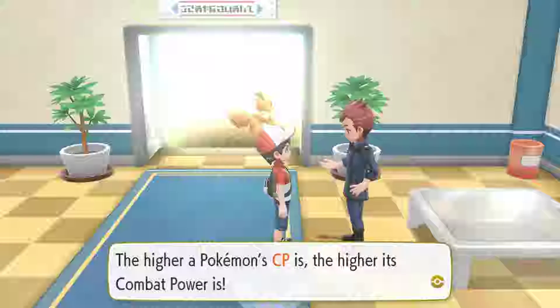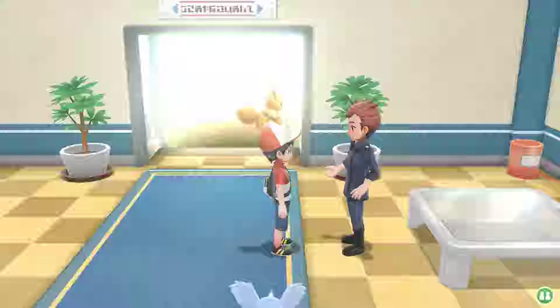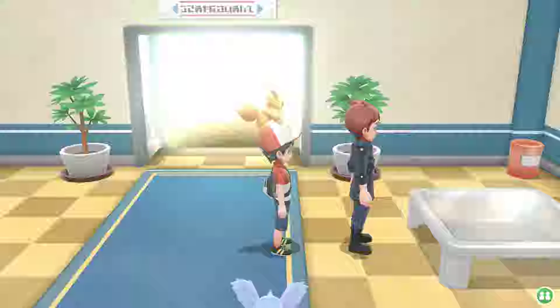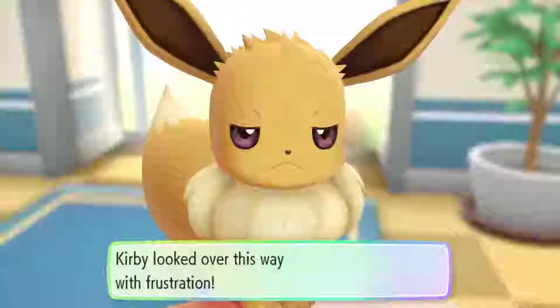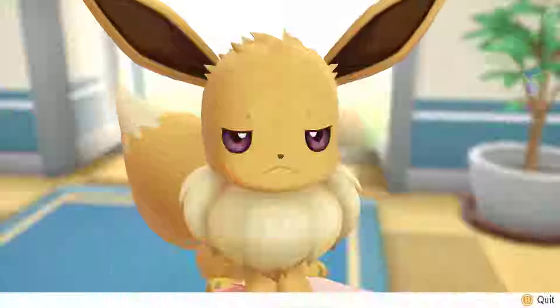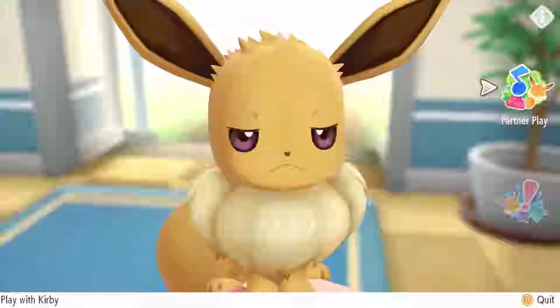This is important — the higher a Pokemon's CP is, the higher its combat power is. Combat power is a value made up of various stats and things combined. I'm going to close my door now. I accidentally shook my remote and Eevee's mad at me.